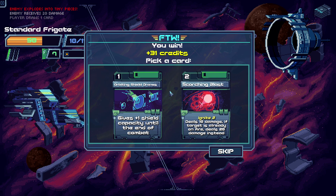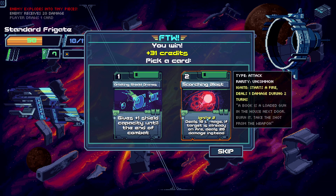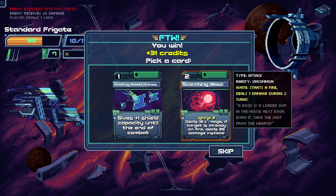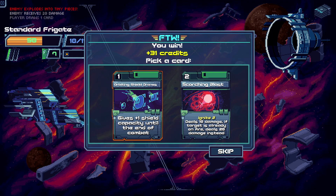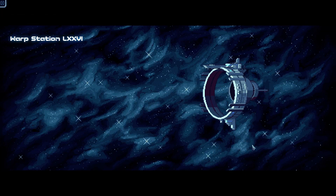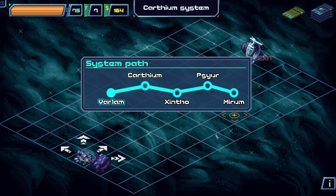We get to pick a card reward: orbiting shield drone — 1 shield capacity until end of combat. Or ignite — starts fire dealing 1 damage during 2 turns; if target is already on fire, deals 20 damage instead. That's not so bad, but I'd actually like more drones. Warp station LXXVI, Warlam system to Carthium system. Let's go!